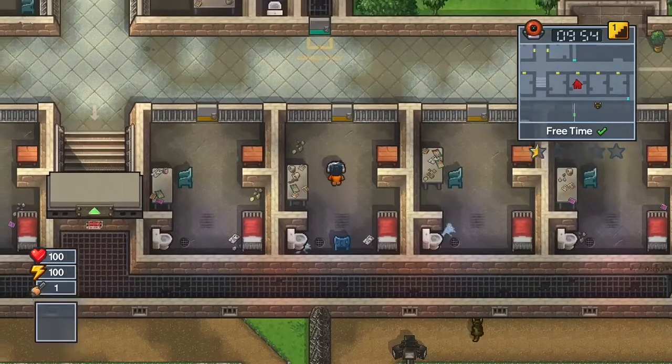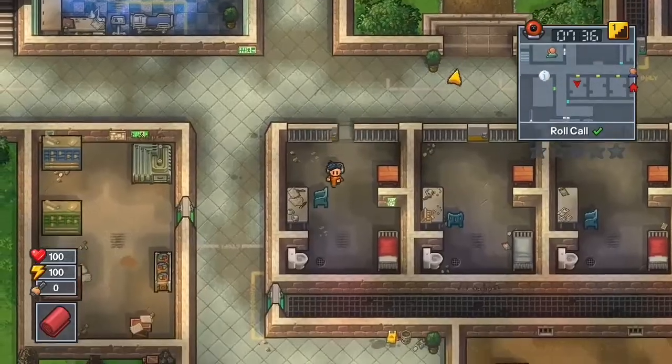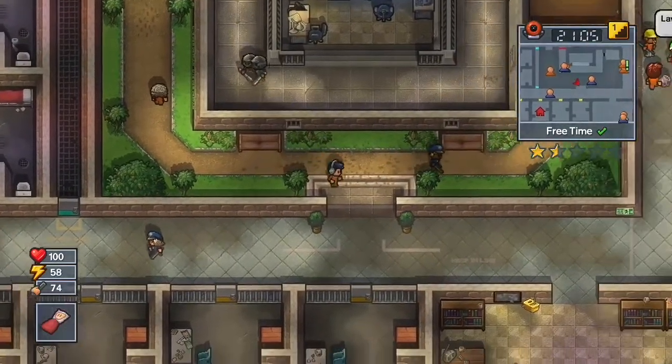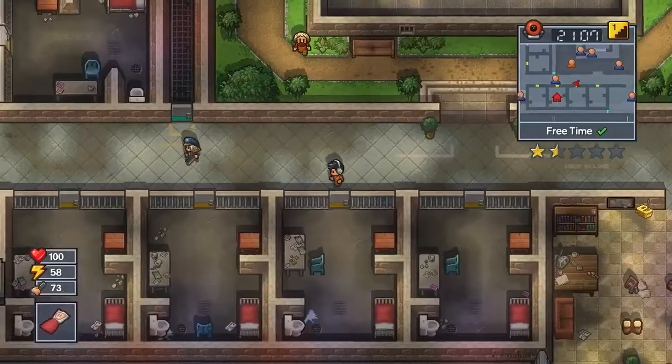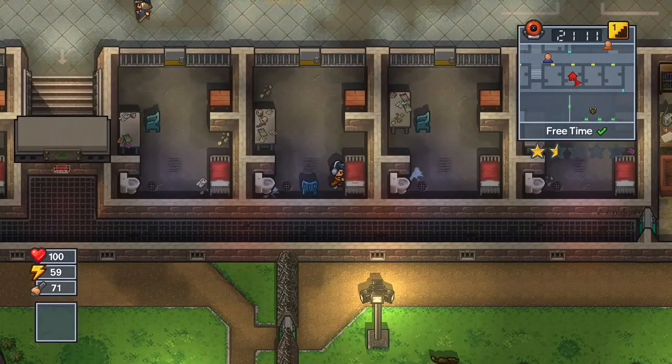The files and duct tape can be found in desks, and you get the pillows and sheets from inmates' beds. Once you've crafted all those items, wait till the clock reaches 2100 hours, go to your cell, and place the bed dummy in your bed.